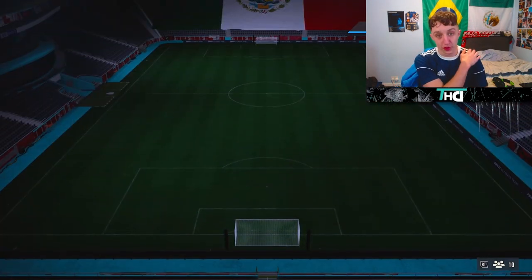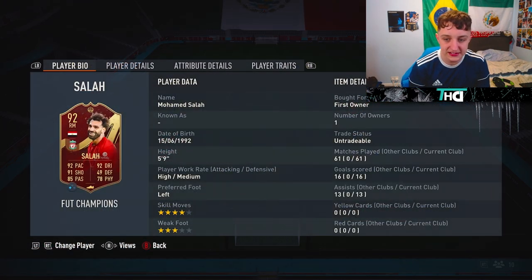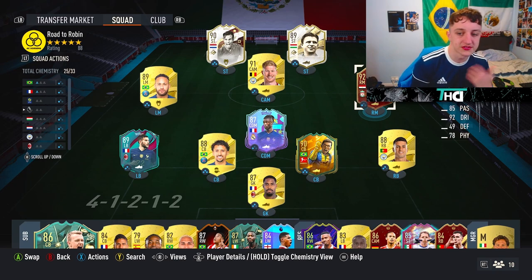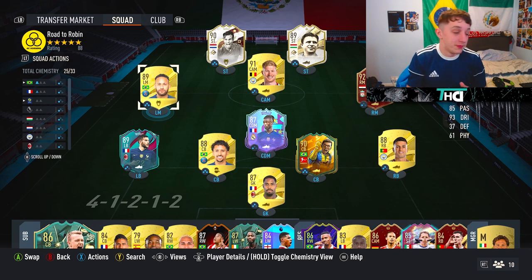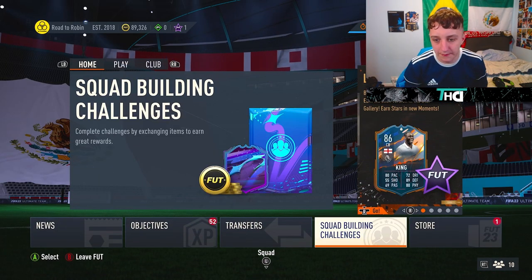I will actually show you my team before this. This is what it's looking like. This Salah card is washed — I think he's pretty bad. He's on one chemistry, so you could argue it's my fault. A center back would maybe help. Whoever we get, I will give a try. We got Puskas in the last one, which was ridiculous, so anything could happen in these picks.